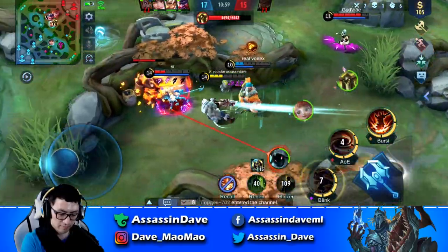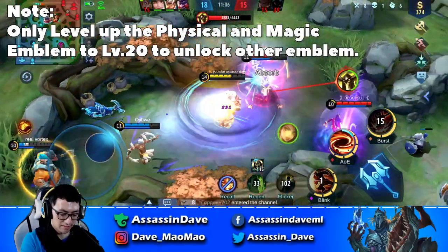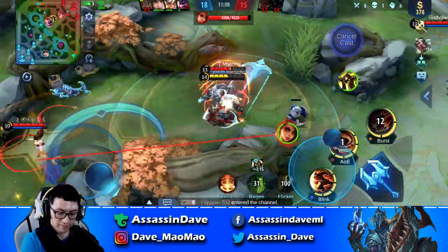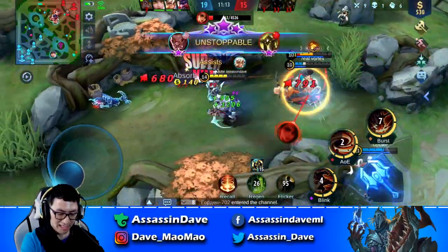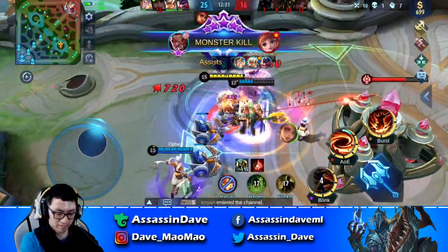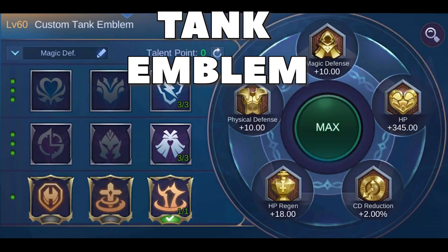If you are new to MLBB, I only recommend leveling these emblems up to level 20 so you can unlock the rest of the pack. Do not spend any extra magic dust or battle points on them, no matter how many emblem fragments you have, until you finish maxing all your other emblems first.